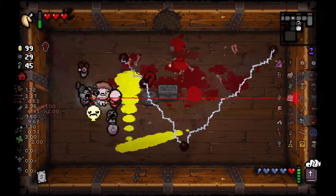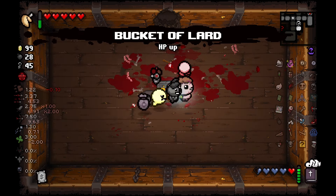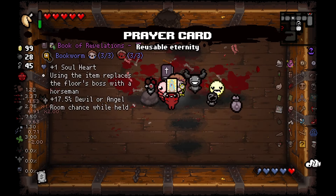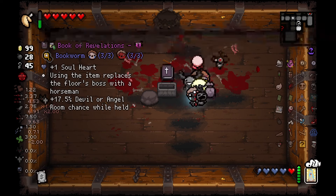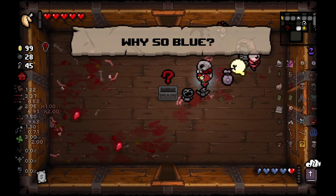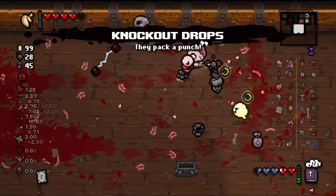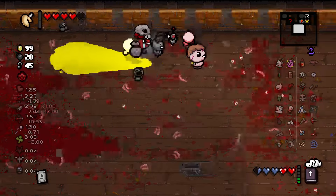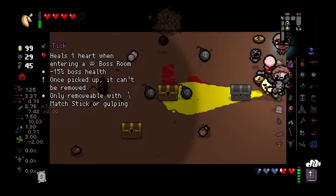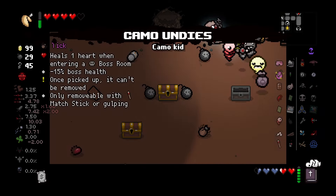From a double super gluttony fight, we get Bucket of Lard. We also get Prayer Card, which we leave behind in favor of our Book of Revelations. Next, Esau grabs Odd Mushroom and then Knockout Drops — Esau's getting incredibly powerful now. We get a great super secret room on this floor, where Jacob gets Camo Undies and Esau gets Lodestone.